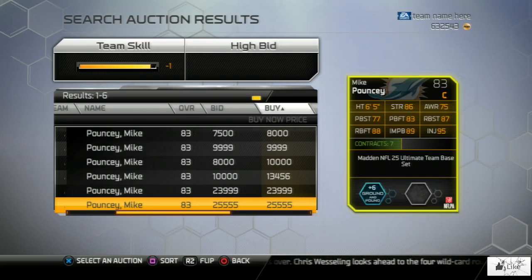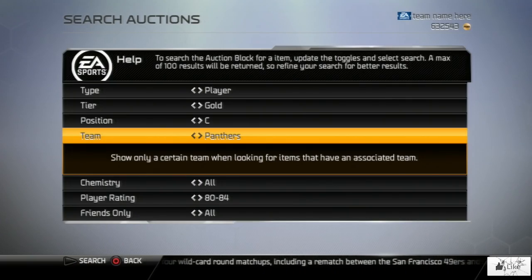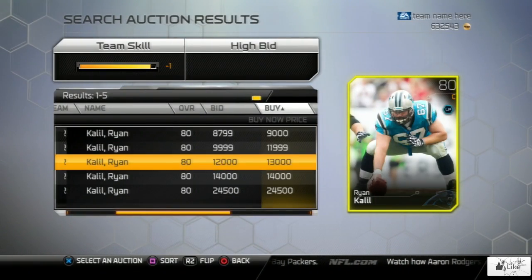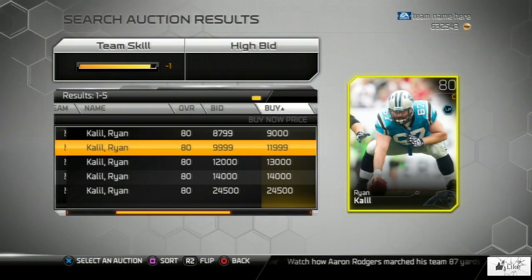We're only checking 80 to 84 overalls, so let's move on to the next one. Next up on the list is going to be none other than Ryan Khalil. We're going to go ahead and check out his price and it looks like there's only 5 of his cards at the current moment ranging anywhere from 9,000 to 24,000 coins.